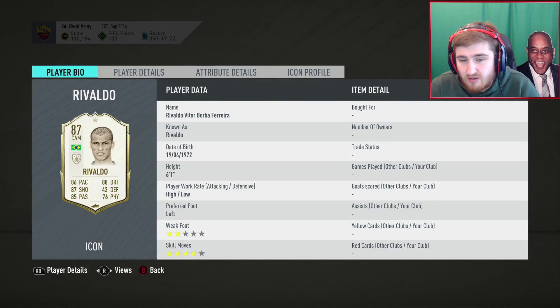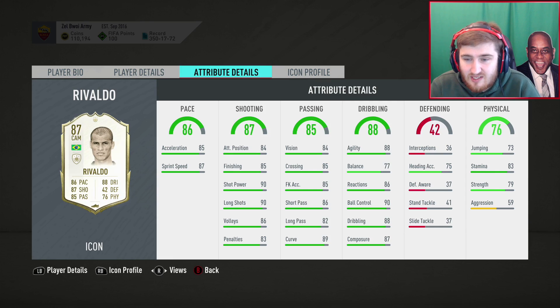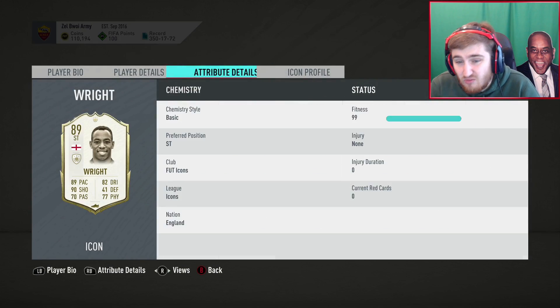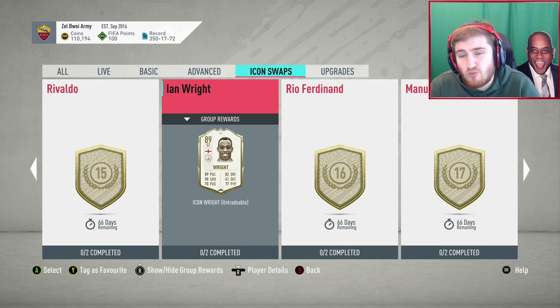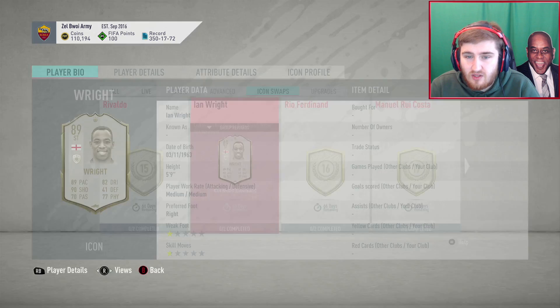Rivaldo — I wouldn't go near him. Two-star weak foot for an attacker — that's him done. Ian Wright's pretty good. How many swaps is he? 16 swaps — so Ian Wright would allow you to go get Pep Guardiola as well. I think getting Ian Wright and Pep Guardiola would be a really good duo.